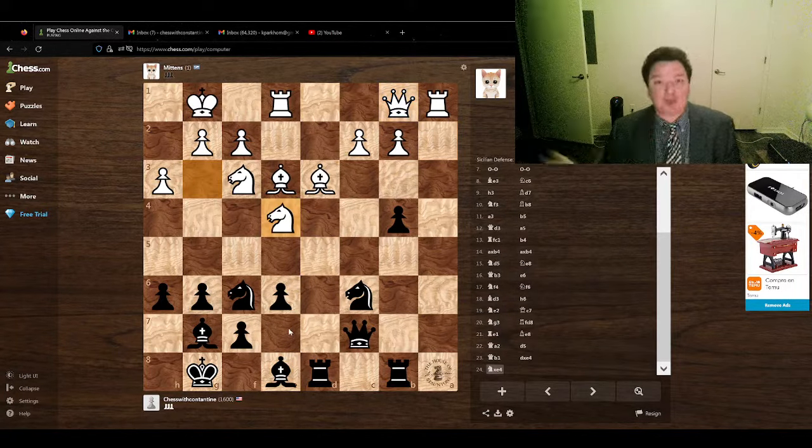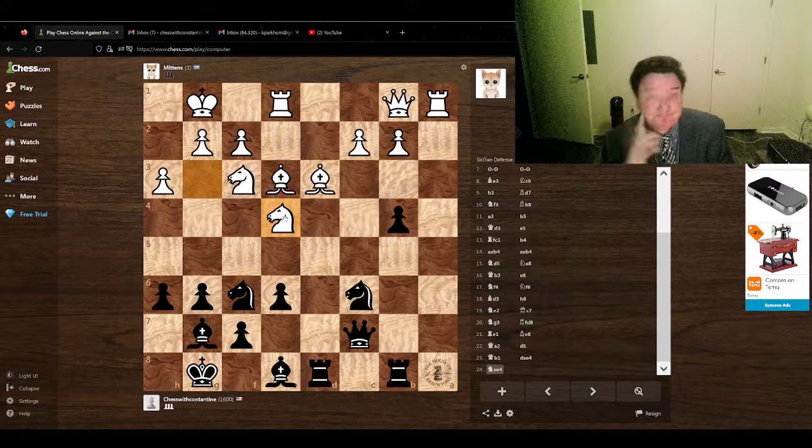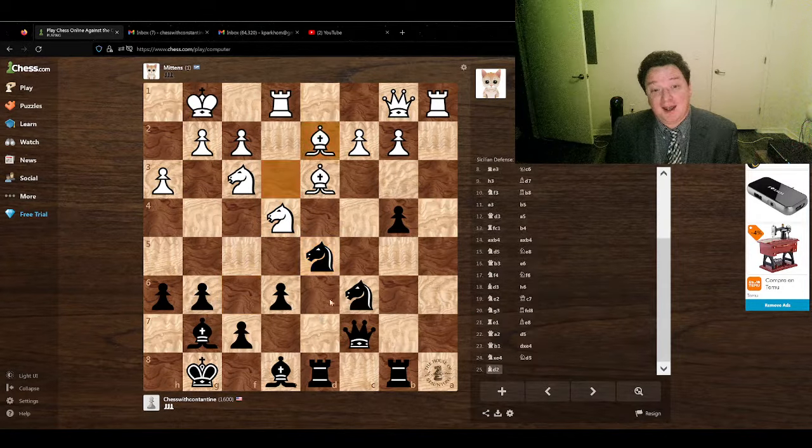Now you have to be careful. I have a feeling a lot of you would take the knight here — that would be a terrible mistake because it's just bishop takes back and white has two very strong bishops in the center with basically an uncontested center. Capturing this knight would be terrible. Instead, play Nd5 attacking this bishop and contesting the center.